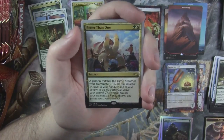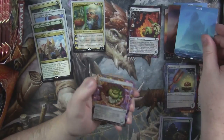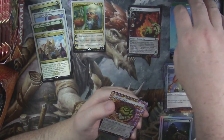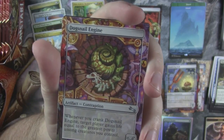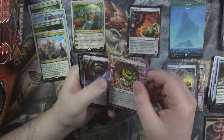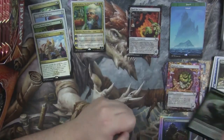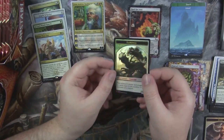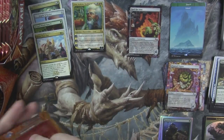Better Than One — a person outside the game becomes your teammate. Dog Snail Engine and Auto Key as our contraptions. An elemental token, black bordered, with art on the back. All black-bordered tokens so far.